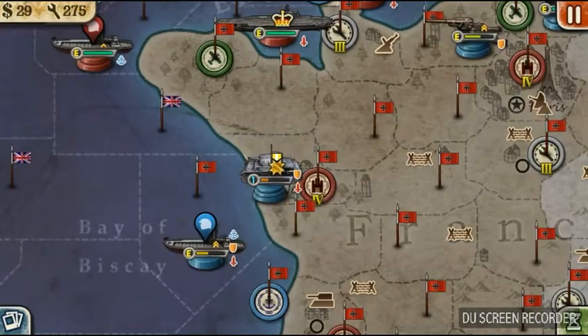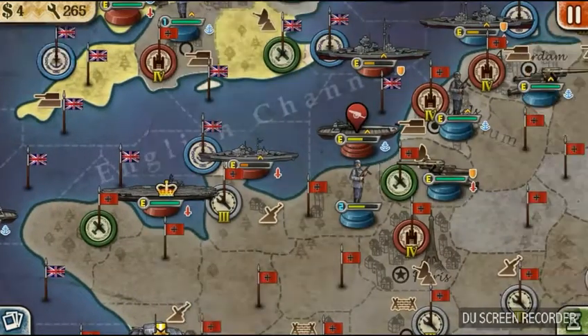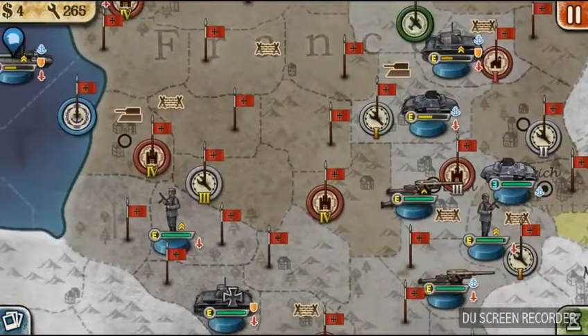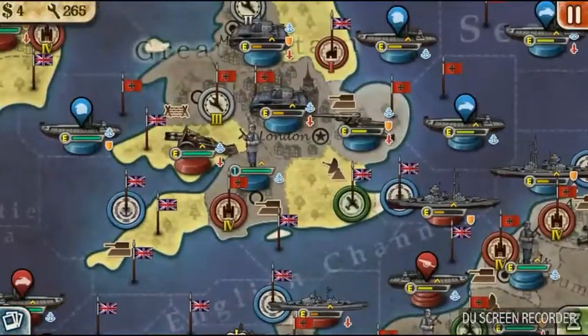We're gonna be in range no matter what we do — anti-aircraft, I should probably have put that up a long time ago. Details, details. I can't get them to move off — is it Lyon? Yeah. Okay, next turn.